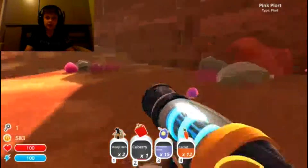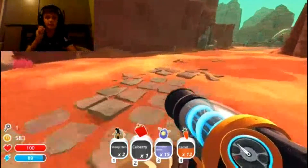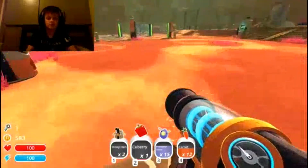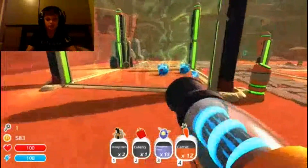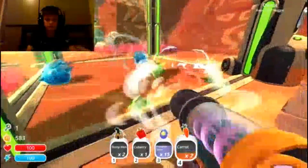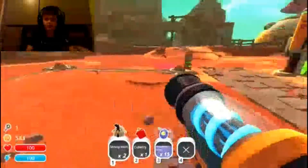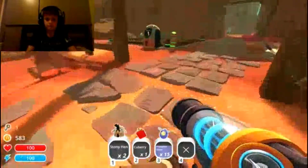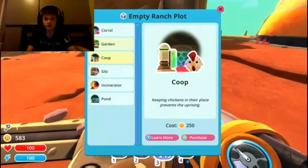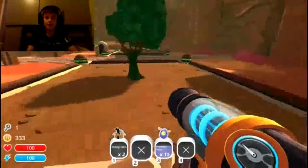Right, getting out of here — I'm so scared I don't want to die. What I want to do now is explore and set up a farm, then go see what this key is about. Let's feed these guys some stuff because they're probably hungry. I want to get another farm running with cube berries, because you never know when you'll need them. Let's make a garden and plant a cube berry.